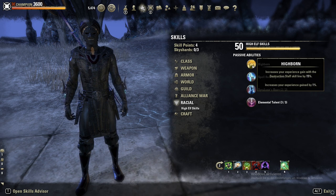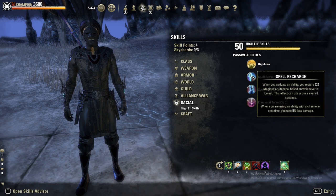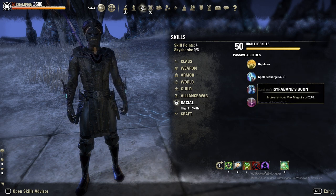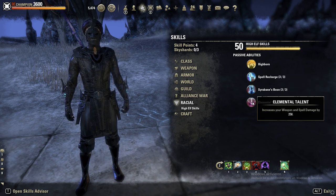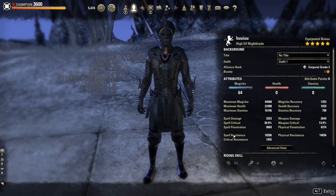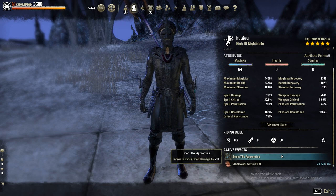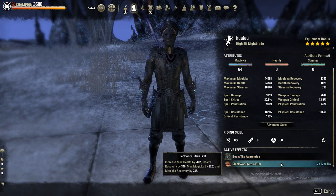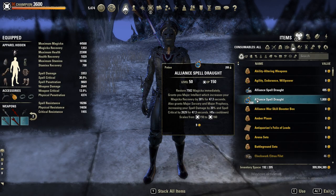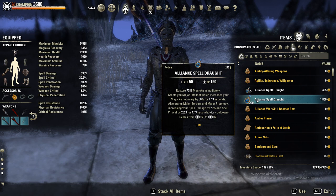I'm High Elf here for extra max magicka, sustain and spell damage. Dunmer or Khajiit work too, especially Dunmer with more stamina. As Mundus stone, the Apprentice for extra spell damage — for non-CP I recommend the Atronach Mundus. Clockwork Citrus Filet as food buff. 64 points in max magicka. Potions: the normal spell damage ones with Major Prophecy and Major Sorcery.